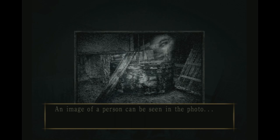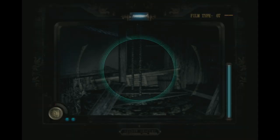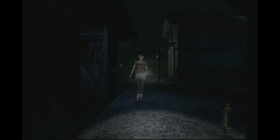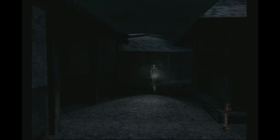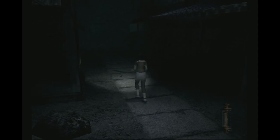An image of a person can be seen in the photo. I did wonder what that was we were looking at. We'll save it over here before we go back into that house. I'm guessing that's unlocked the door now and that's going to let us go back down to the bridge - the earth bridge that we've heard so much about, that is apparently underground.